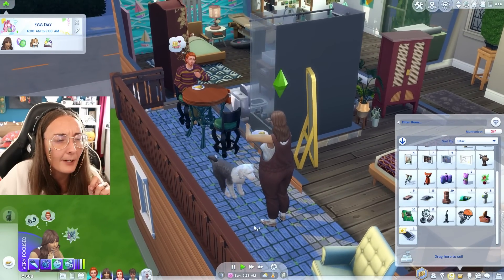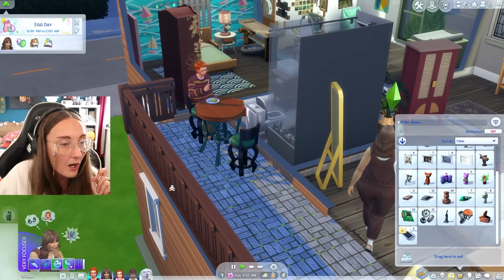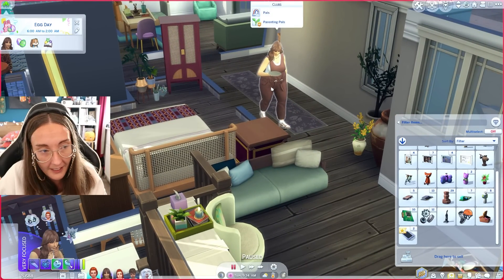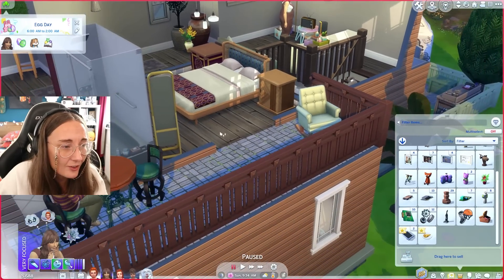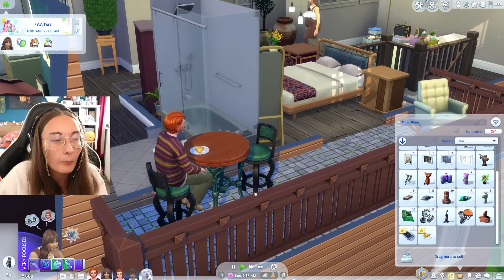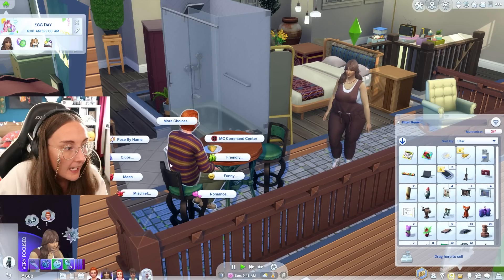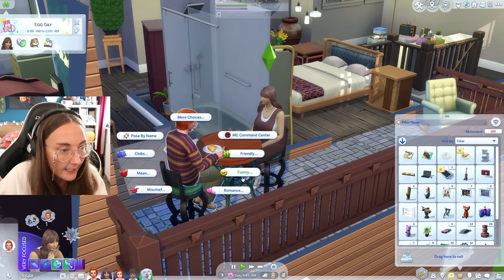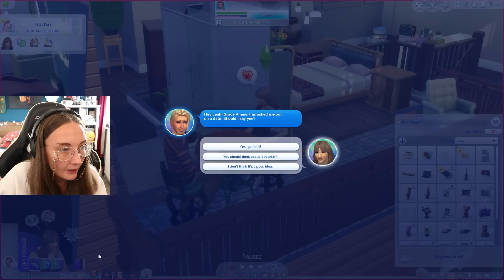Oh stop it - they're having breakfast on the balcony! This is exactly what I imagined would happen. Rosemary just plopped her plate on the floor, so I'm having her put it in her inventory. But we do have some things to give to Jude - Jude, you can carry on eating your breakfast and then we will definitely do something romantic. Let's flirt with him - we're gonna have a little romantic breakfast on the balcony. This is so freaking cute.